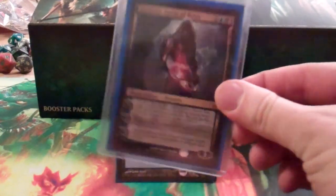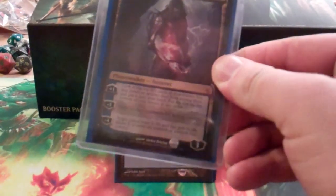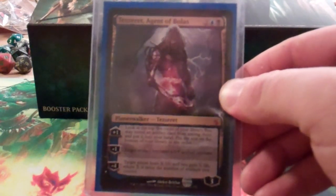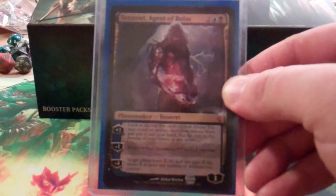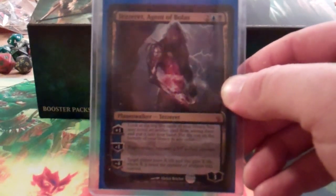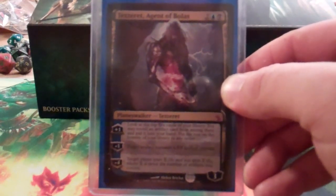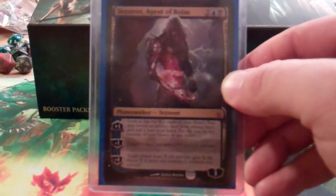This is Tezzeret Agent of Bolas, who I am using for my Planeswalker Commander right now. His plus one lets you look at the top five cards of your library, reveal an artifact, put it into your hand, and put the rest on the bottom. This deck is primarily artifacts, so that really just reads: draw a card, and you can get to some of your combo pieces with that.